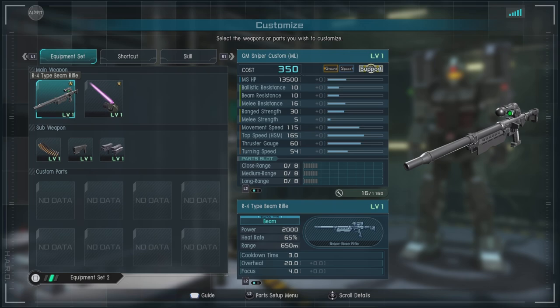It has a thrust gauge of 60. For parts, we have close, medium, and long range of 8. For equipment, we have the standard rifle between the two: the R4 type beam rifle.